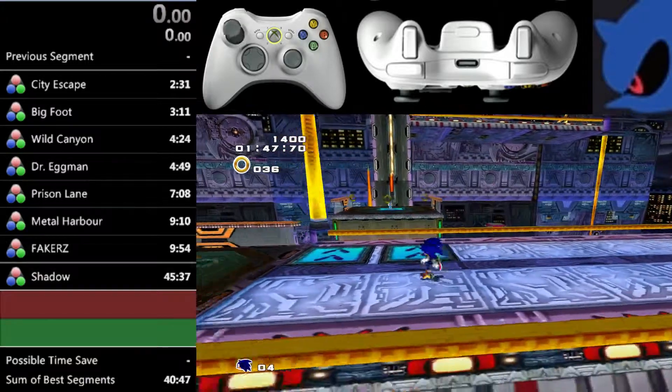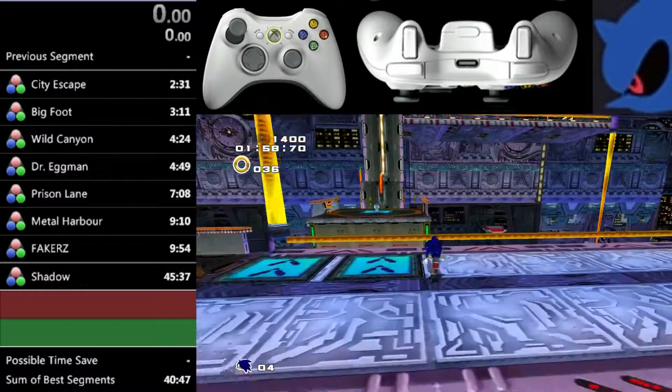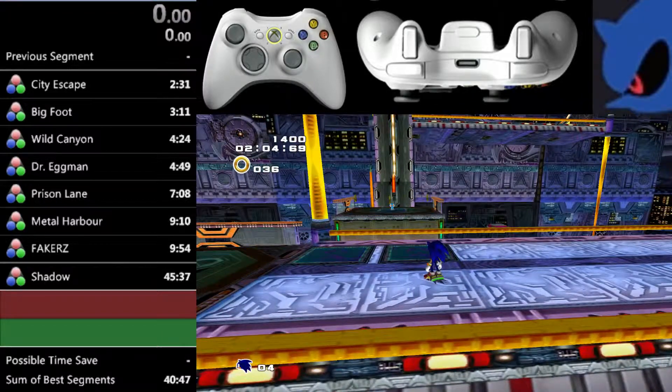The full wall run is: you go up this wall, actually run on it, go all the way up, turn three corners, and get to the end. But that's a little difficult for people still learning the trick. This short section will save 40 seconds, and it helps you understand how the trick works and gets you practiced up for doing the full wall run, which saves even more on top of that.